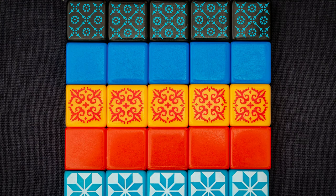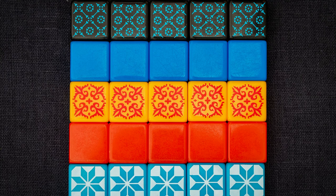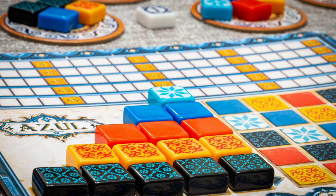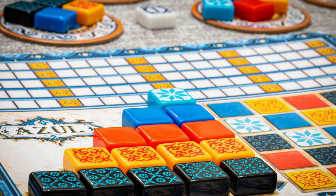In the game Azul, players take turns drafting coloured tiles from the suppliers to their player board. Later in the round, players score points based on how they have placed their tiles to decorate the palace. Extra points are scored for specific patterns and completing sets, with wasted supplies harming the player's score. The player with the most points at the end of the game wins.